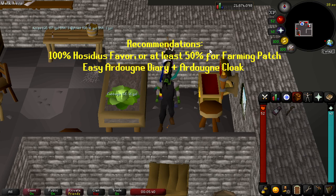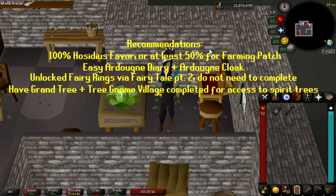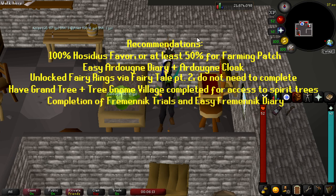I would recommend that you have Fairy Rings unlocked by doing Fairy Tale Part 2, up until you unlock the Rings, meaning you do not actually need any of the skills required to complete the quest. Have Grand Tree done so you have access to the Spirit Trees. Also, it'd be very nice to have Fremennik Trials done, as well as the easy Fremennik Diaries.